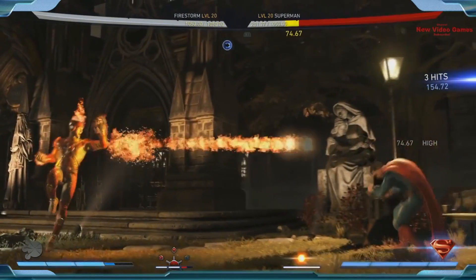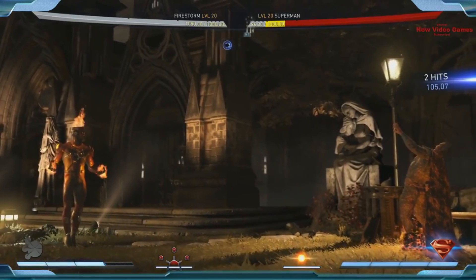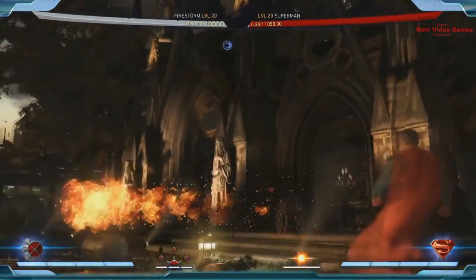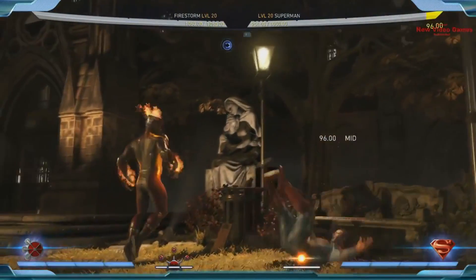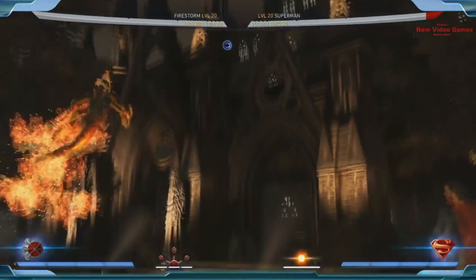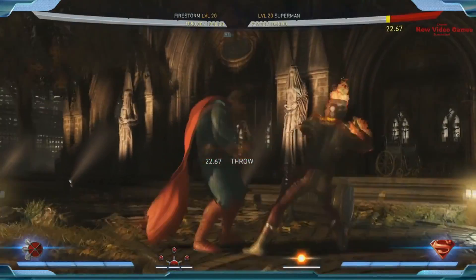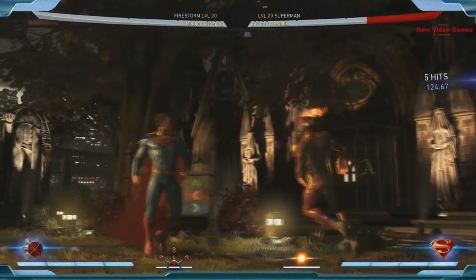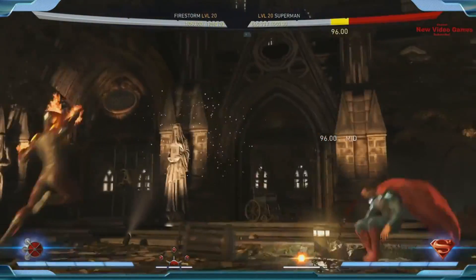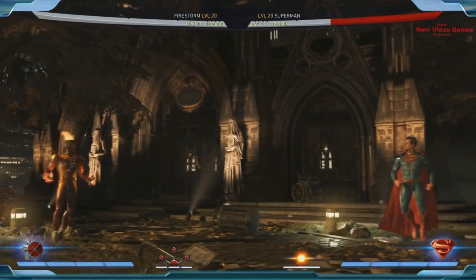Firestorm has a torpedo move where he actually turns into nuclear fire and goes all the way across the screen very quickly. This is a really good move to close the gap fast, and you can also do it in the air — great to beat opponents jumping back to get away. You can get behind them, you can get away.